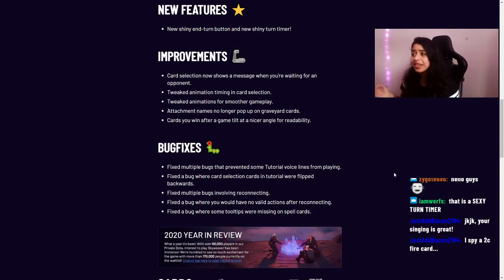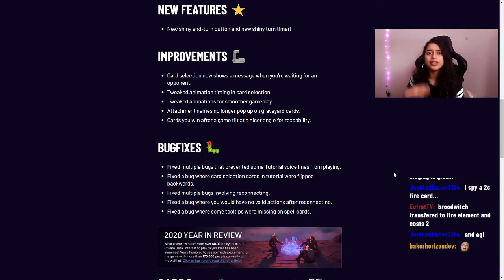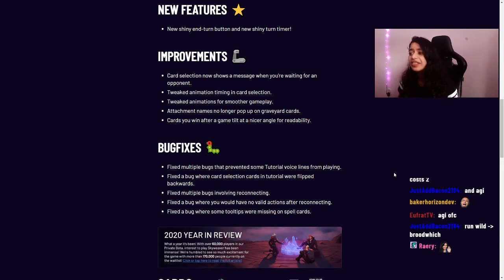Bug fixes: we fixed multiple bugs that prevented some tutorial voice lines from playing — try the tutorial and report any issues in Discord or through our social media team. We fixed a bug where card selection cards in the tutorial were flipped backwards. We also fixed multiple bugs involving reconnecting, including one where you'd have no valid actions after reconnecting.